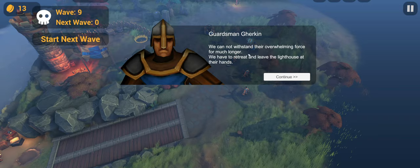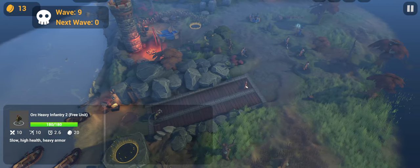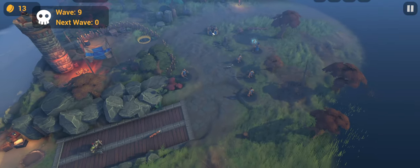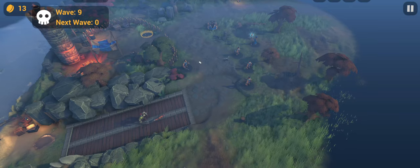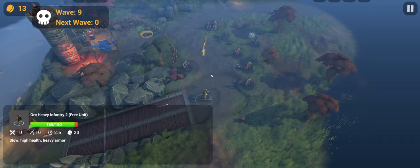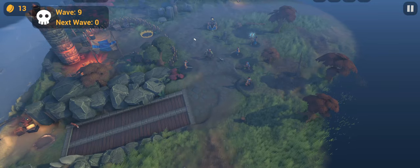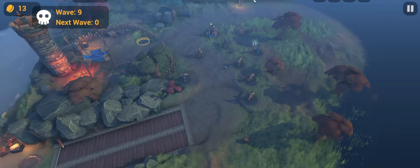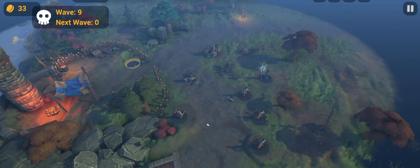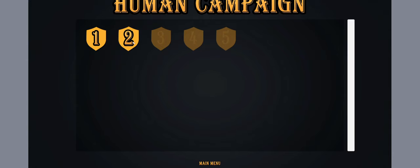We cannot withstand their overwhelming forces much longer — we have to retreat and leave the lighthouse. Hold the defense for one more wave to secure the withdrawal. These guys are heavy armor. When is the catapult going to start shooting? There we go — it does insane damage! The catapult tower level one has unlimited range. Victory! Let's get to level two.